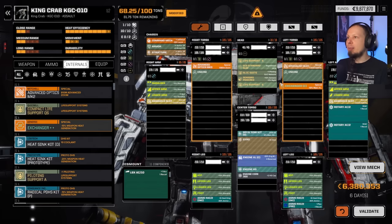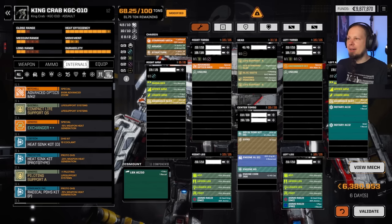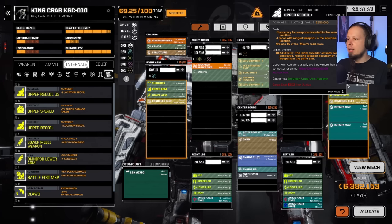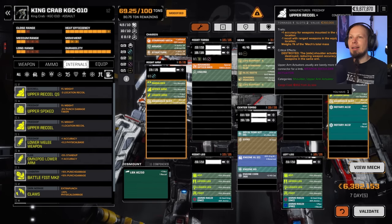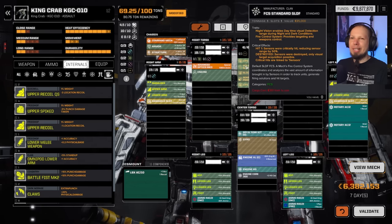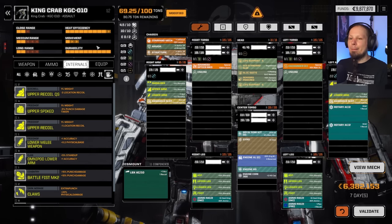Optics Mark 3, probably a heat exchanger since we want to pad this with extended range PPCs. We need recoil reduction, so we'll put our recoil module here. No weapon mount for the lower arm currently, but we can find one — that's plus one accuracy and negative one recoil for the RAC. We probably also want a ballistic fire control system.